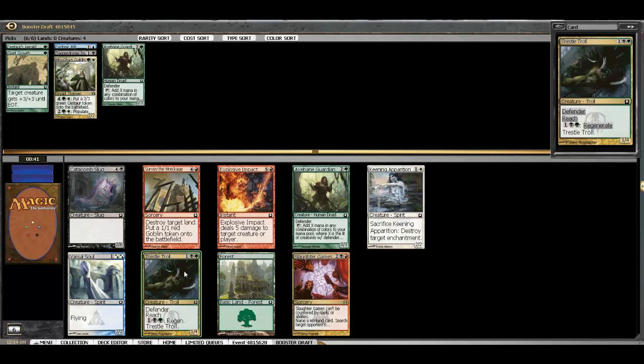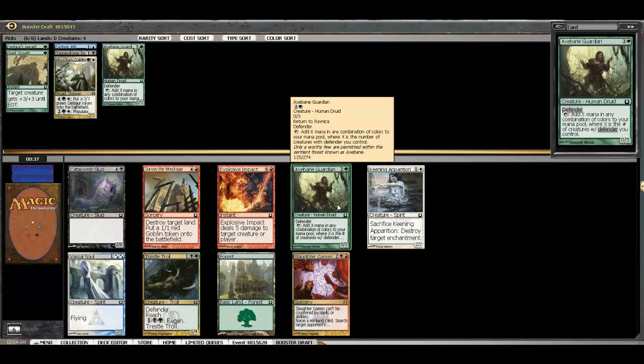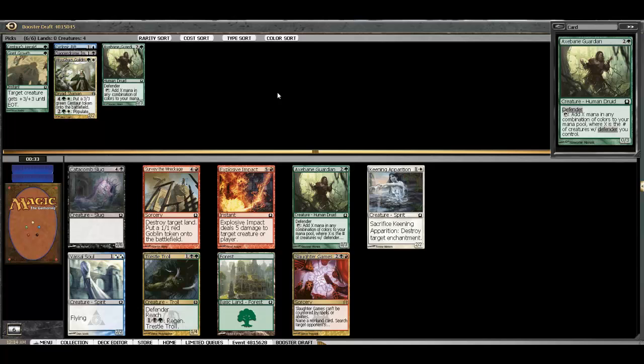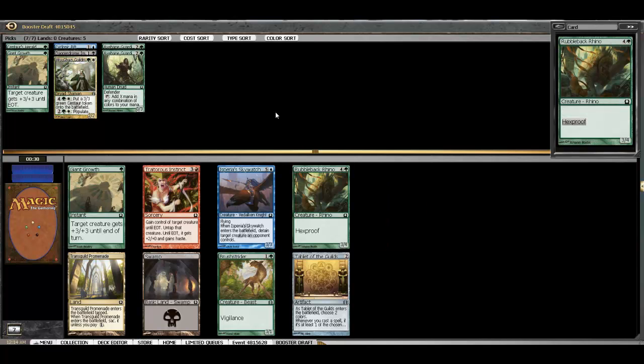Here we have a Trostani's Summoner, a Keening Apparition, but we've also got another Axebane Guardian — a powerful ability-level creature. We are running a little low on removal, but we'll just take the Guardian here and be able to ramp up nice and big.